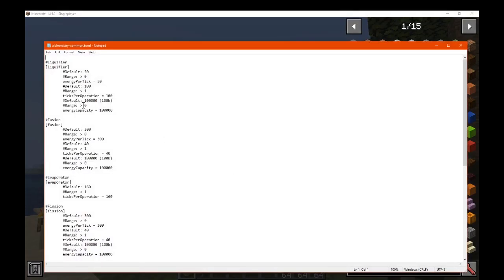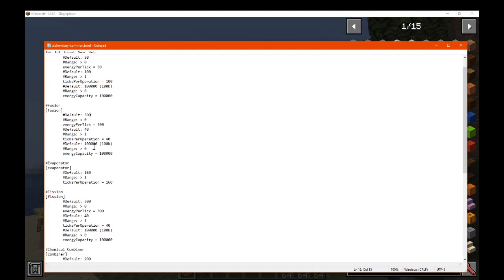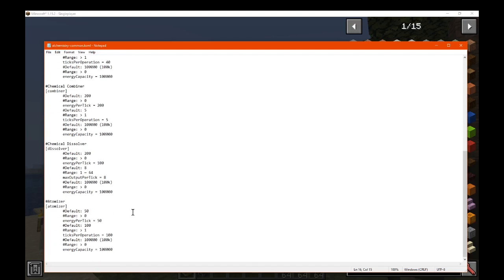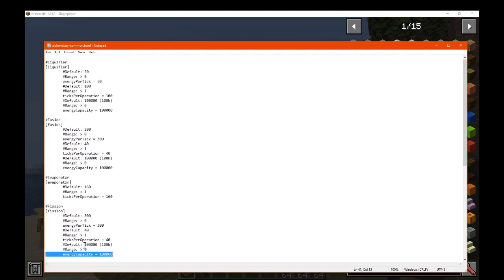Finally, there are the configs, which allow you to tweak pretty much anything — energy per tick used for a machine, ticks per operation for each crafting recipe before it's finished, and the energy capacity the block has. For the liquifier, for example, you've got 50, 100, then 100,000. Each one differs slightly. This applies to every recipe regardless of whether it's helium or lithium — these stats apply to every recipe the machine performs. The multi-blocks like fission and fusion are also included in the config options. Thanks so much for watching, goodbye!